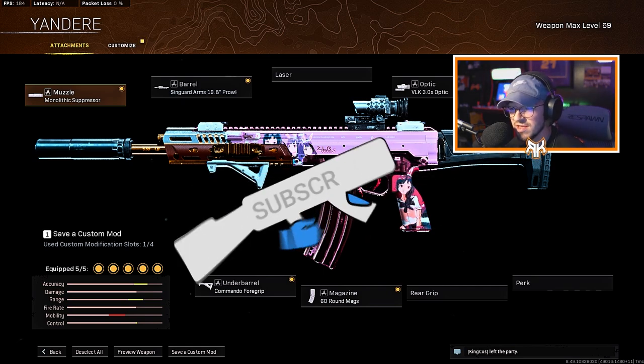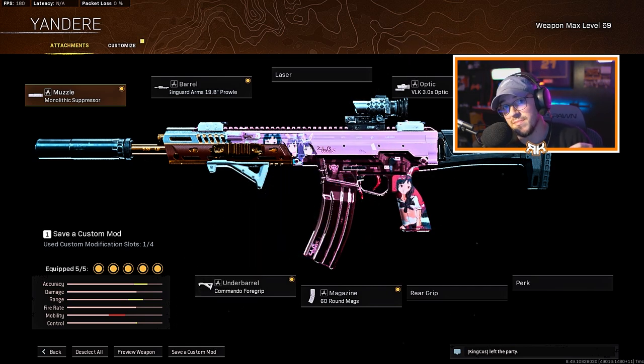I never thought I would say this about the Kilo, but this thing might be meta for long range. I don't know if they had a secret buff to it that nobody knew about, but this thing is absolutely crazy. When I just tried it a couple days ago — this video you're gonna see — I end up dropping 25 kills with this Kilo in Rebirth Island. This thing hit like I have never seen it hit before.